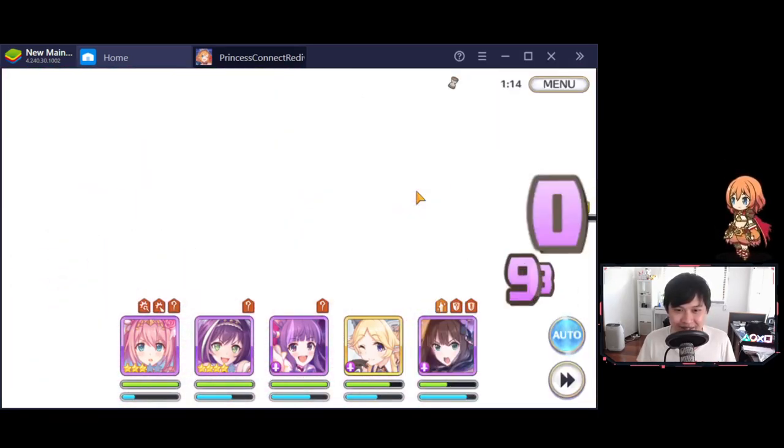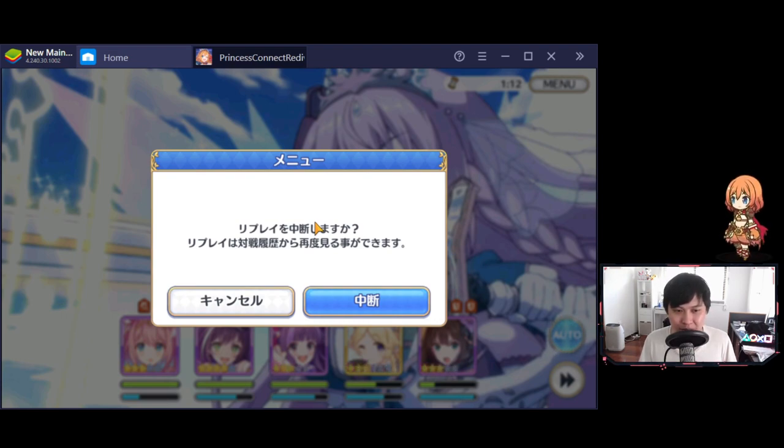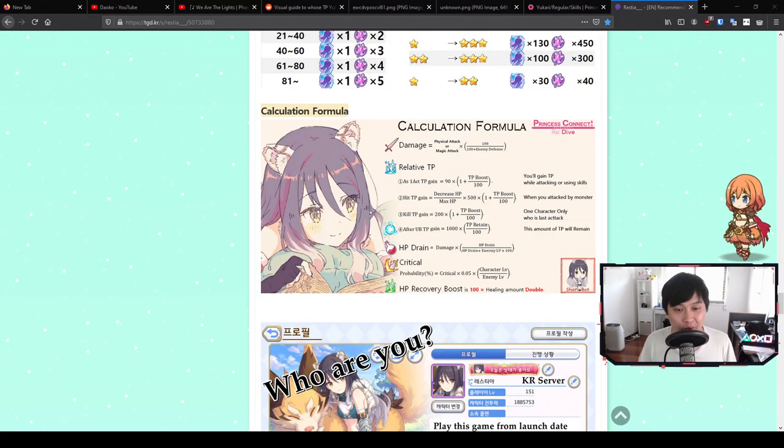This is how a lot of the JP meta goes — it's a lot of TP boosting, a lot of who can charge all of your UBs first and get them off first. On the opposite side of that, you've also got TP reducers, so you include TP reducers to make sure that your own team gets your UBs off first. We're almost at the end of the video, but I wanted to share one more thing: the calculation formulas for the TP gains. There are four or so equations relating to your TP. One, two, and three are methods of gaining TP. The fourth one is after you use your UB, how much TP do you have left — about a hundred TP retained. I'll drop this in the description. The other stuff we covered today is a lot more important. As you can tell, Yukari is extremely versatile and she's probably the main focus of this video.